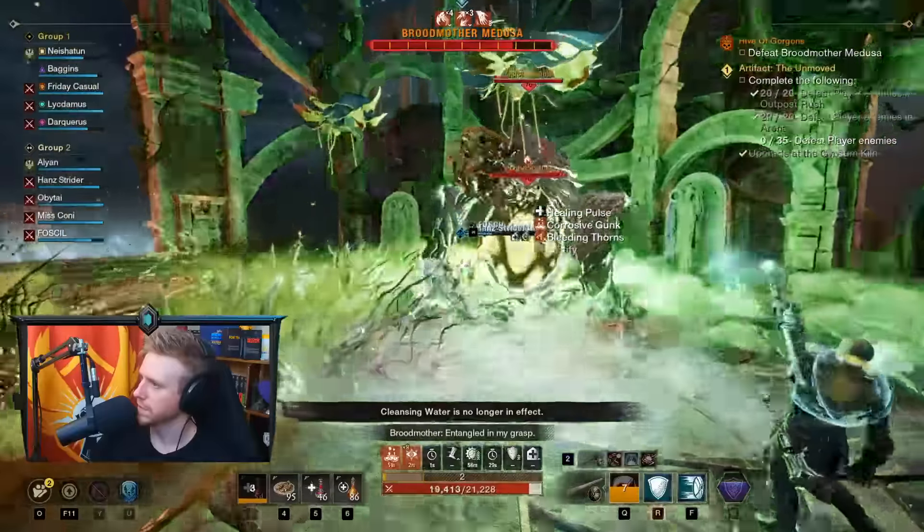One other mechanic is obstructing vines — occasionally the fountains will get vines spawning over them, and you won't be able to get water until you DPS down the vines. Any player can deal with these. It's third on the priority list after flowers and eggs — not having access to water is pretty bad since water is needed to cleanse sleep and the gross volcanoes. The overall priority for Medusa is: flowers, then eggs, then vines on fountains.